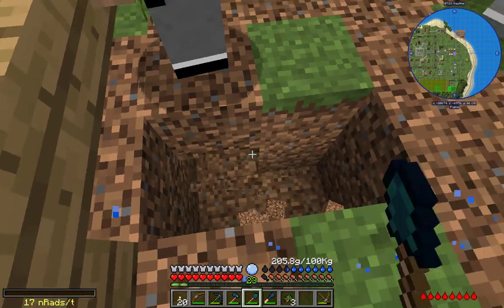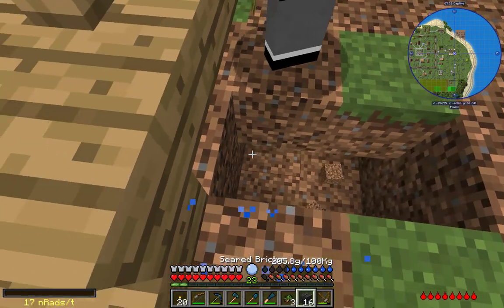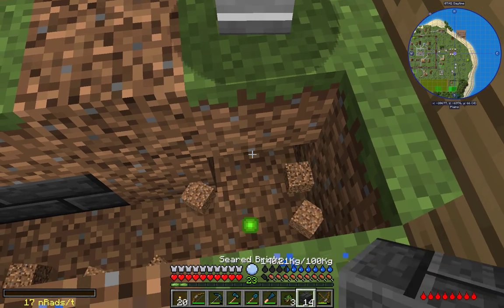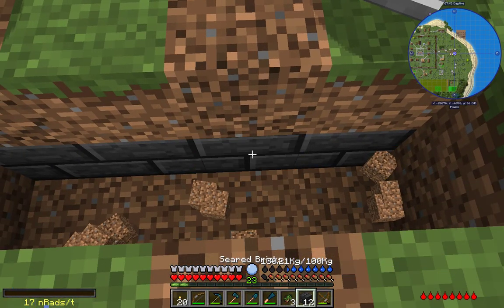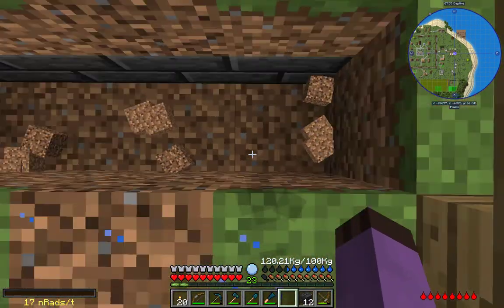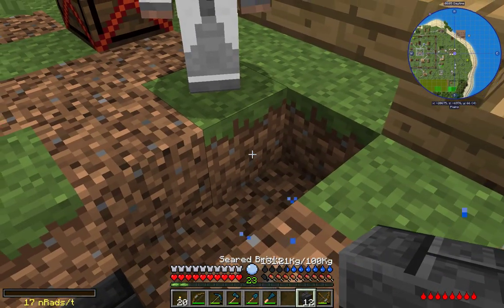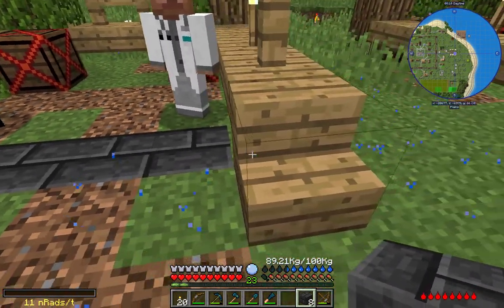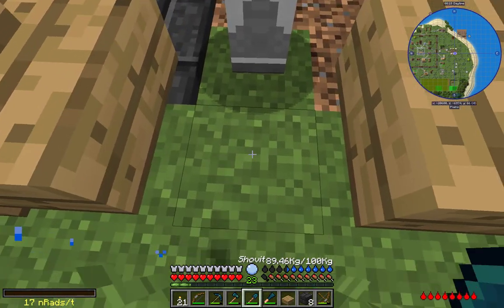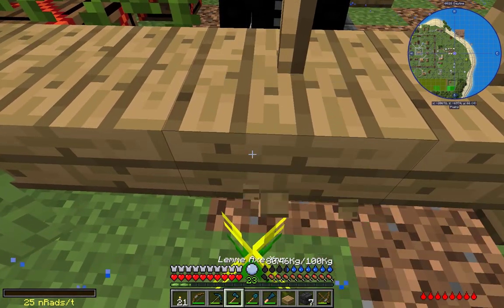I'm going to dig the floor of the smelter down just one block below them, right there, so that when I dig out the block from underneath them they'll immediately fall down onto it. That should be a sufficiently wide smelter. Did all of these drop dirt blocks? Only three of them — well, three is good enough. Start building up the old smeltery wall.